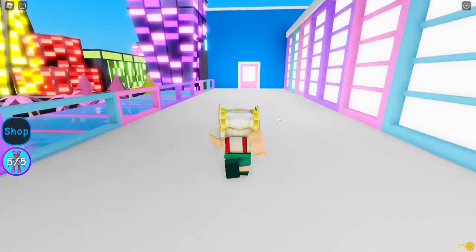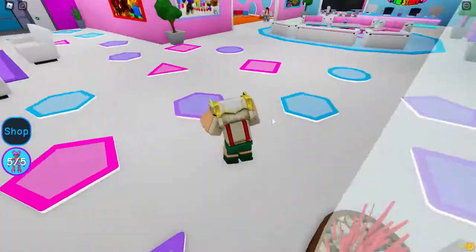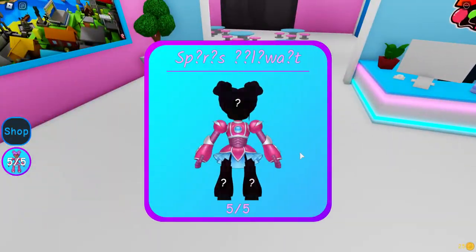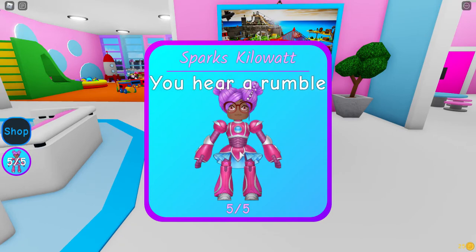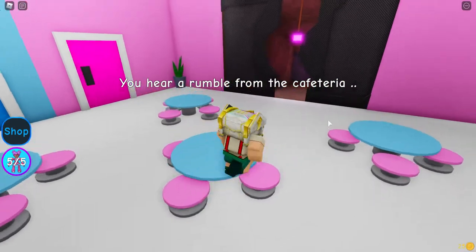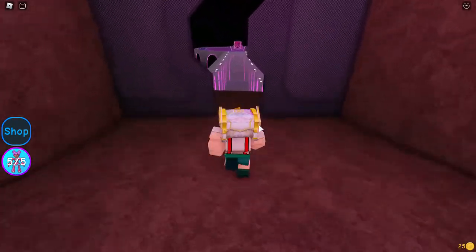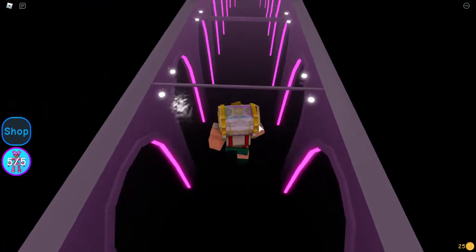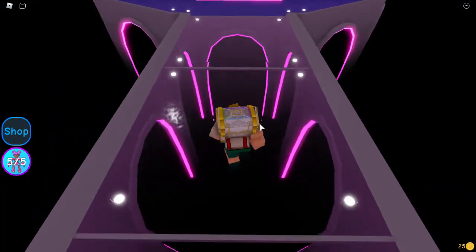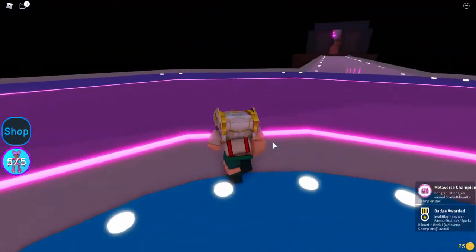Make sure not to accidentally sit on anything. We go to the other side, then to the first floor — hopefully the door is open. It's not open. Well, I got all five of them! I got Spark Kilowatts. 'You hear a rumble from the cafeteria.' Just go, get over there as quick as possible before any cutscene plays — if a cutscene plays that's stupid. Hopefully it doesn't teleport me to the start again. Alright — claimed! Yep, I did it. Bye.